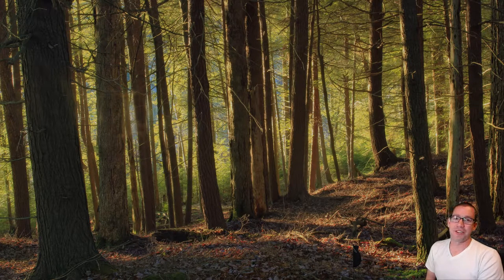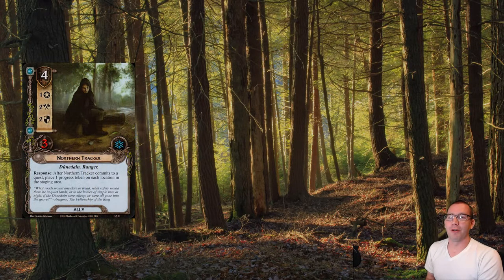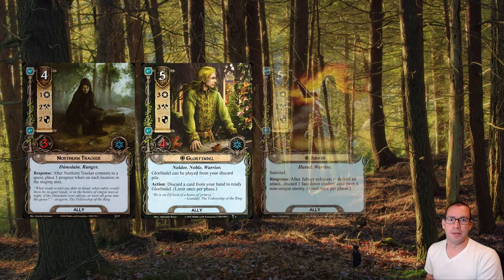We're going to spend them on a bunch of stuff that is hopefully going to make our game a lot easier. We've got Northern Tracker, we've got Ally Glorfindel, we've got Jubeir — all of these allies that are expensive, and they are incredibly powerful.